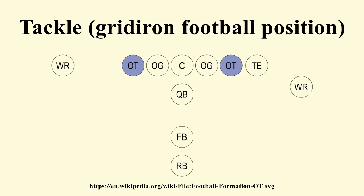They power their blocks with quick steps and maneuverability. The tackles are mostly in charge of the outside protection. If the tight end goes out for a pass, the tackle must cover everyone that his guard does not, plus whoever the tight end is not covering.